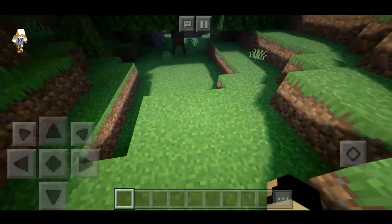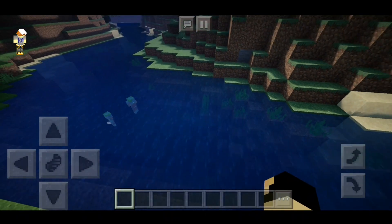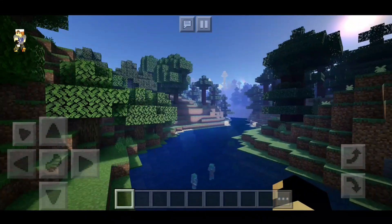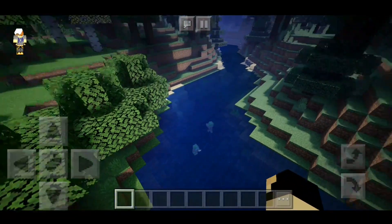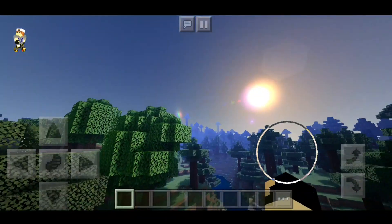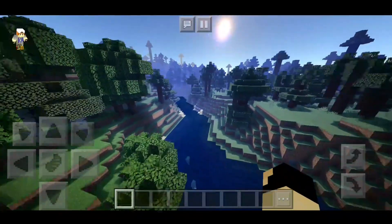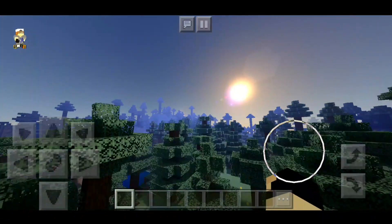The shader does not change the water at all — the water is still default. I know it's sad, most of us love the water in shaders, but this time it doesn't change the water at all. Just imagine if it changed the water too — the shader would not even work on phones. It's absolutely heavy, I think that's what causes so much lag.